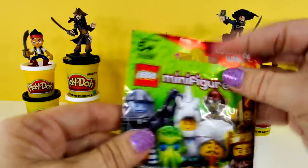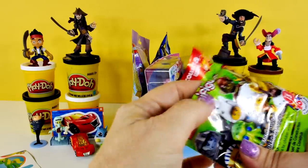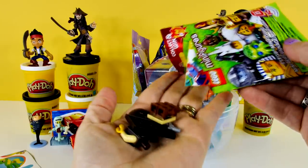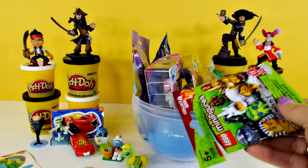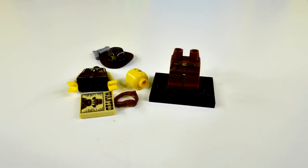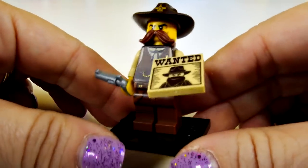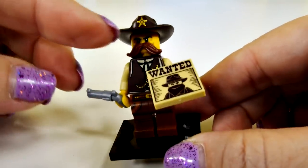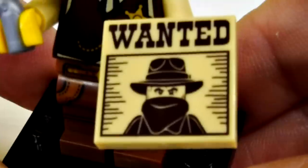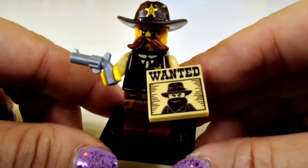Now it's time for the Lego minifig — something new, what could it be? I have no idea. It looks like maybe a cowboy — definitely see a cowboy hat. There he is. I thought it was a cowboy, but it's actually a sheriff. He has a cowboy hat on and a mustache, and he has a gun. But look what else he has — a wanted poster. I think he looks a little bit like our pirate, if our pirate had a cowboy hat on.